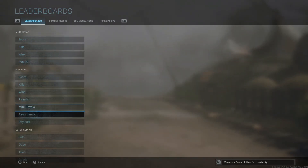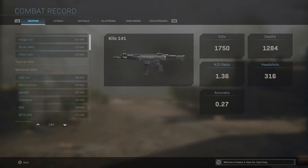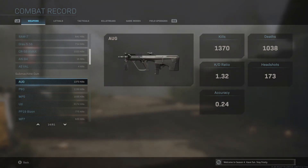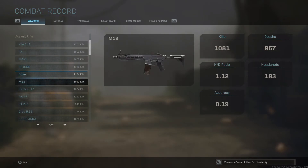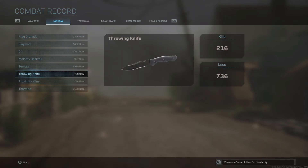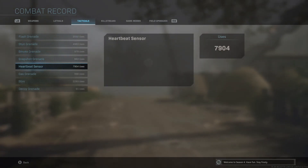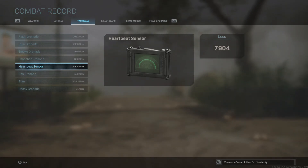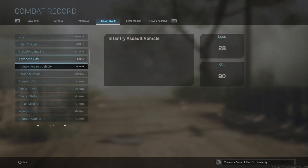In the combat record weapon breakdown it shows categories: the Kilo is my most used assault rifle, and the Uzi is my most used SMG with around 3,000 kills. The stats aren't sorted by kills, which is a little confusing. For lethals I use Semtex most, and for tacticals the Flash Grenade, though the Heartbeat Sensor count is probably inflated by Warzone. This annoys me — I wish they had separate combat records for Warzone and multiplayer instead of combining everything, since it makes my exact multiplayer stats unclear.